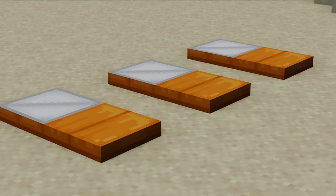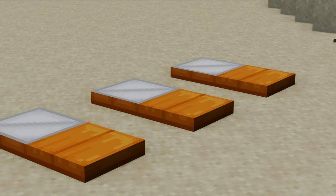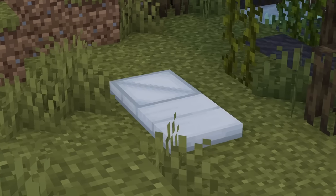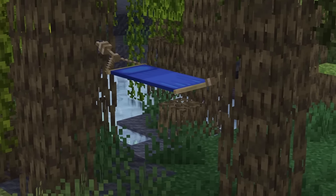If you don't happen to have a backpack around to make a bed for you, you can use the Comforts mod to add sleeping bags and hammocks instead. Sleeping bags do not set your spawn point, which is useful if you are on adventures far from home, and the hammock lets you sleep through the day.